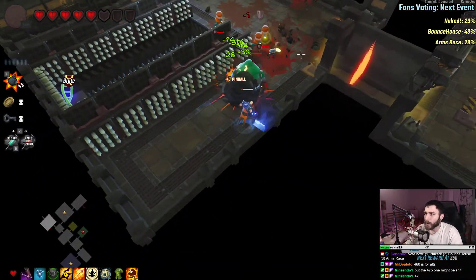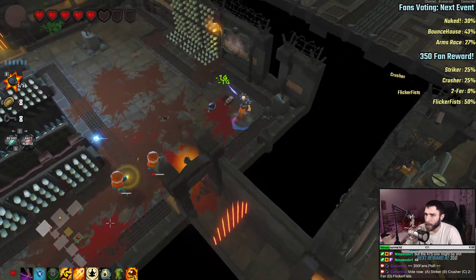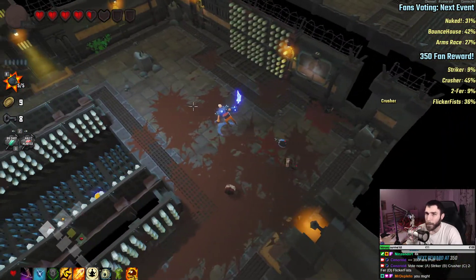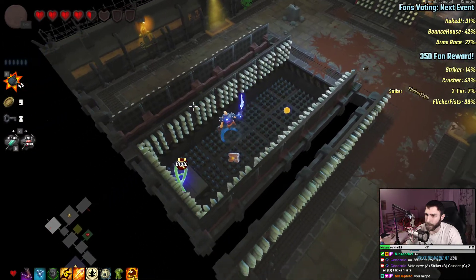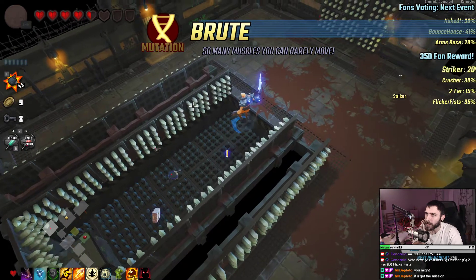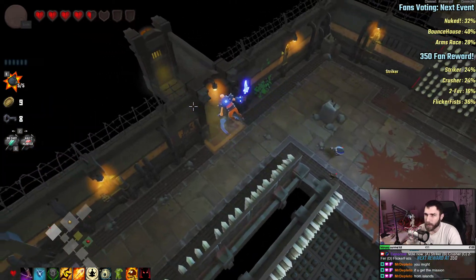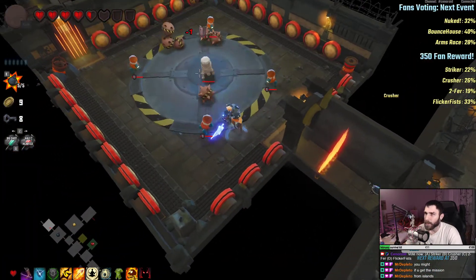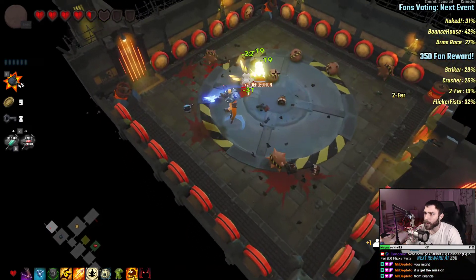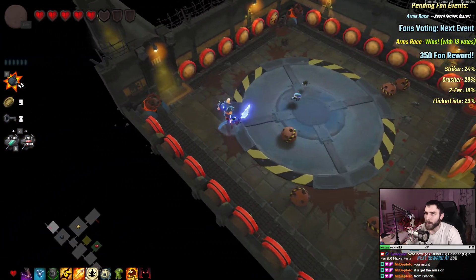Don't walk into the trap — not good for your health. Shoot them a couple of times. So many muscles you can barely move — that doesn't sound good. I'm so slow now. Let's go get the other arm — we can't cause it fell into the pit. I'm very very slow but I do a lot more damage. I didn't even need movement speed to be honest.